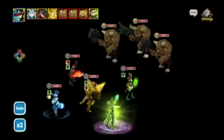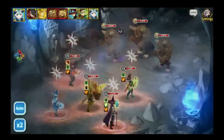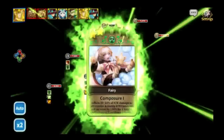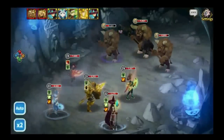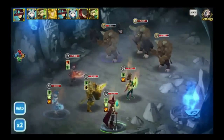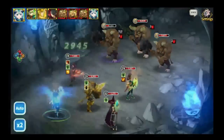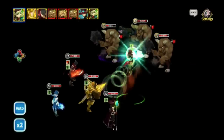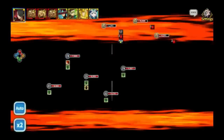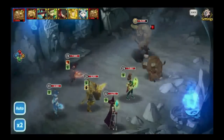The dungeons recommend certain combat power levels so you can handle them more easily, but you can also bring friends along. You'll definitely be able to farm the low levels for these materials pretty easily. You may hit a wall when farming the awakening materials needed to turn three-star souls into four-stars, but it will all come in time.